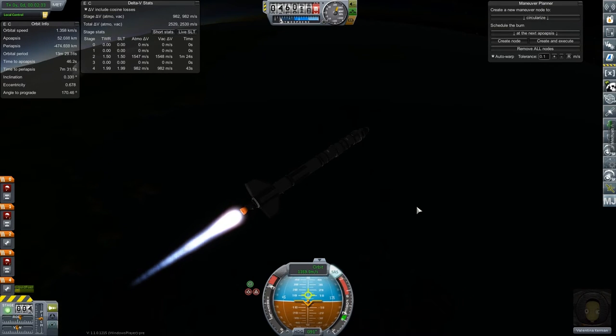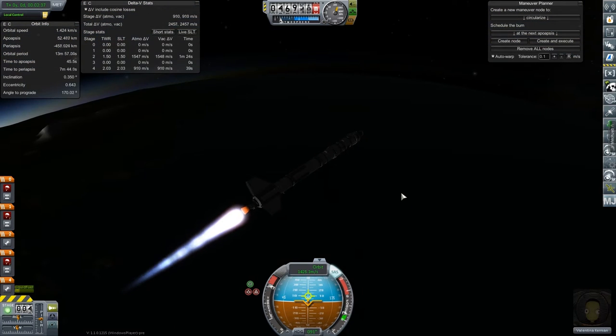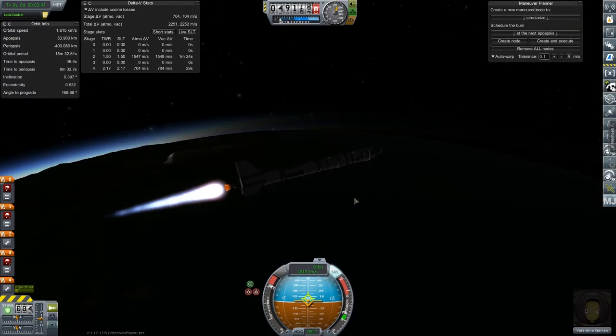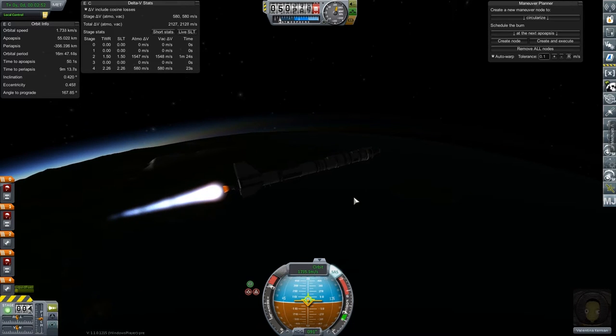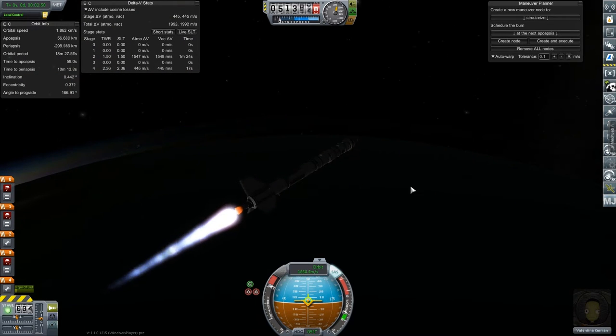As long as we keep completing some of those tourist missions, we can offset some of the losses. At this point we're just trying to go downrange and pick up as much velocity as possible, since we're in the thin part of the atmosphere. This launch profile seems like it was a lot better — this definitely seems like it's going much, much better.